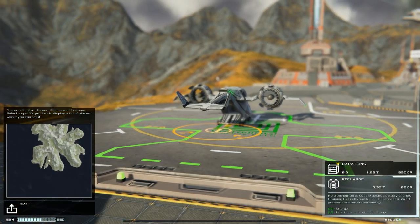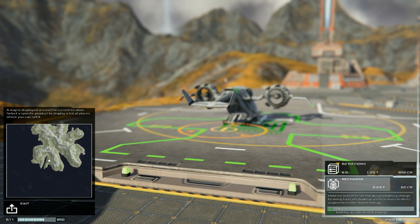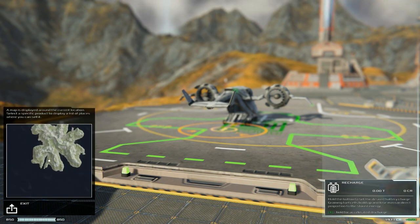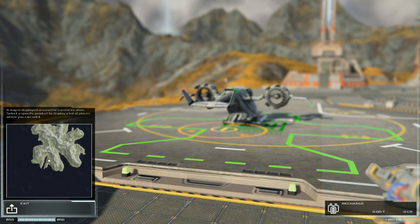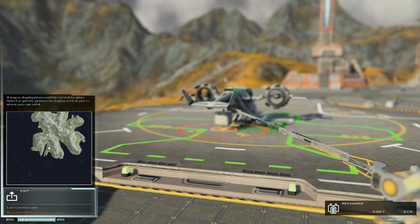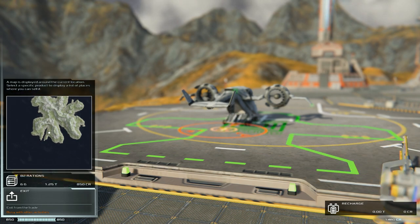Once you land it turns green and you can see what they have to offer. You can recharge here — we used about half our fuel or energy. Hold X or A to charge. Then we'll grab some B2 rations for 850 credits. Bottom right shows how many credits you have left. I love the micro animations — cargo goes inside the ship as we exit.